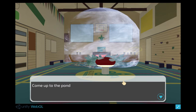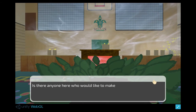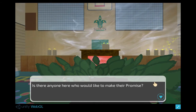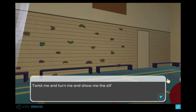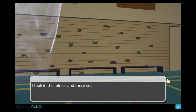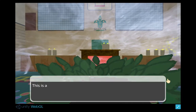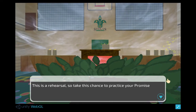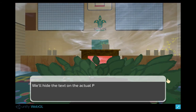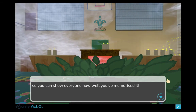Welcome to Promise Knight. Come up to the pond. Through the smoke. Is there anyone here who would like to make their promise? Twist me and turn me and show me the elf. I look in the mirror and there see myself. This is a rehearsal so take this chance to practice your promise. We'll hide the text on the actual promise knight so you can show everyone how well you've memorised it.